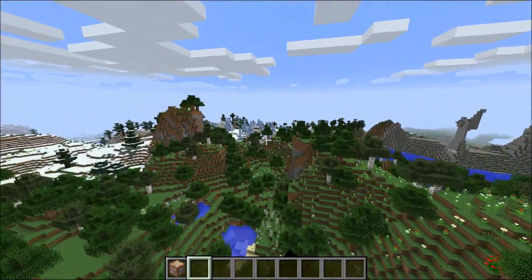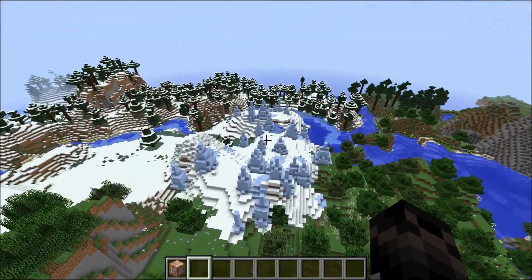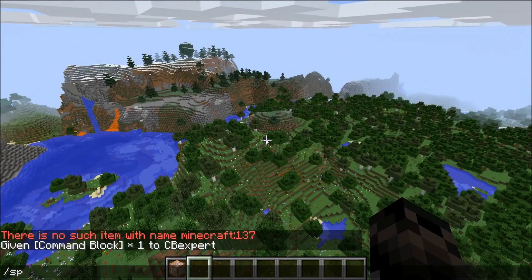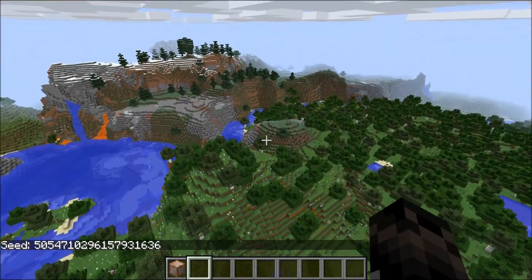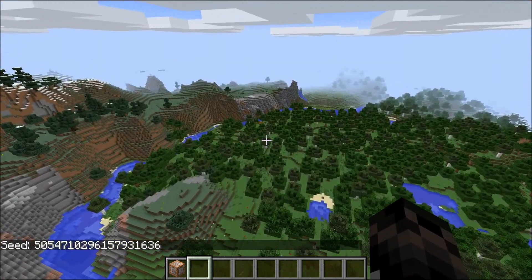I actually haven't explored this world. There's an ice spikes over here, which is pretty cool — not that big, but wow, right next to spawn. There's the seed if you want it, it's right next to spawn. Pause the video and copy that seed if you want.